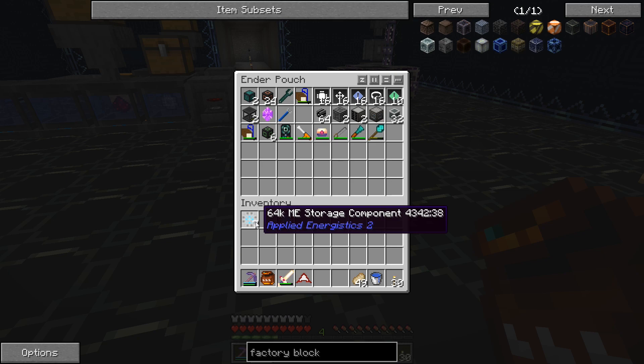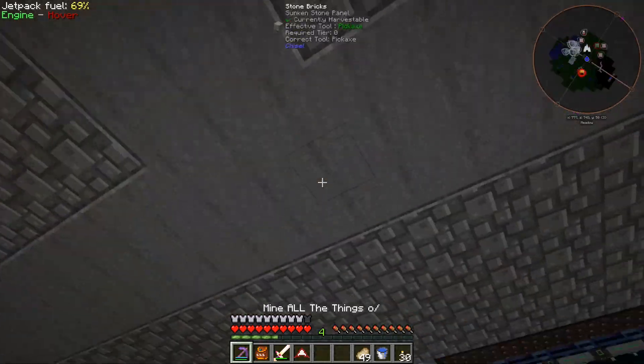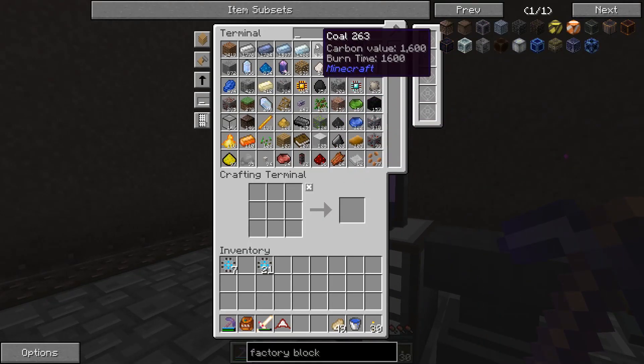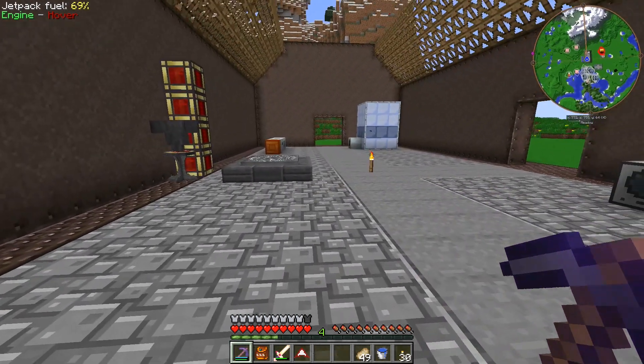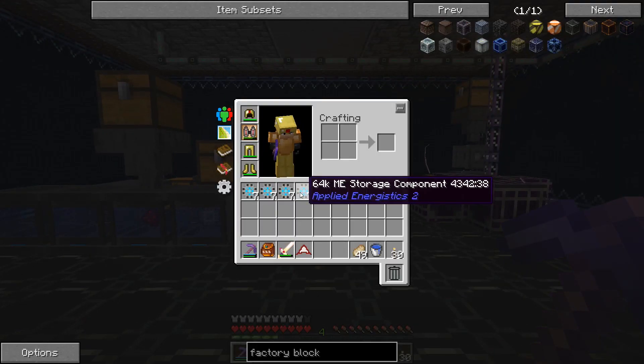If you take all those 1k storage components and convert them all the way up to 64k, I think you get a few extra components left over. So we have some 1k, 4k, and 16k upstairs in our AE system. It looks like we have one 16k and one 4k left over. I've done this four times - we have 28 64k storage components.